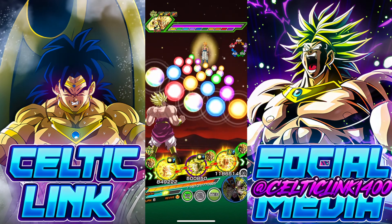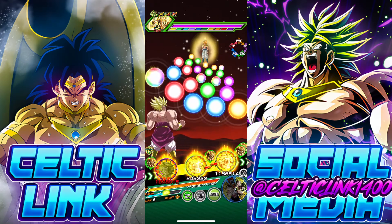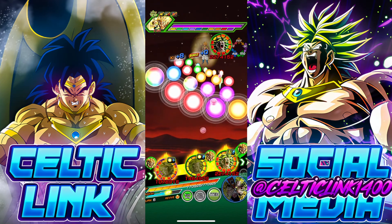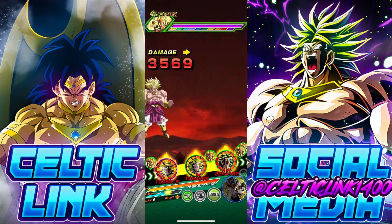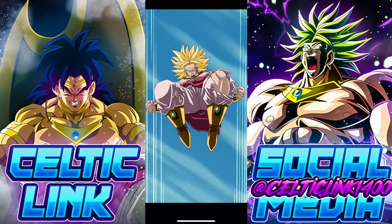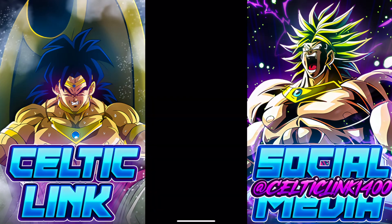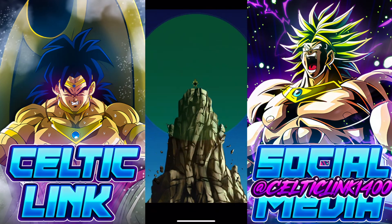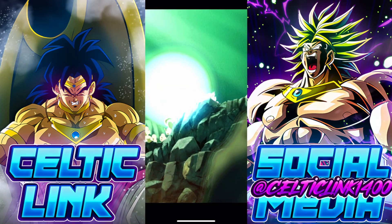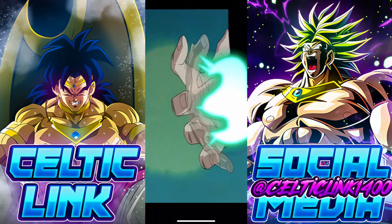Now we can put the Int one in front, just like that. Then we can rotate off the Tech to get over there with the other Int Broly. This is perfect. 15 million on the LR Int Broly. 29 million on the LR Tech — that's crazy. And we get an additional super out of him.